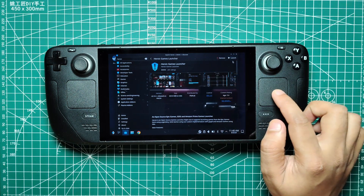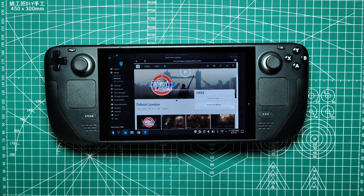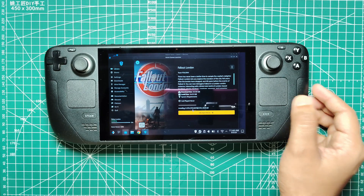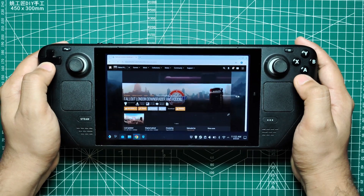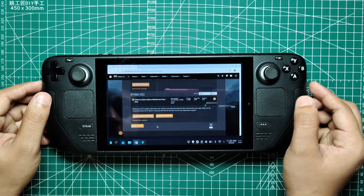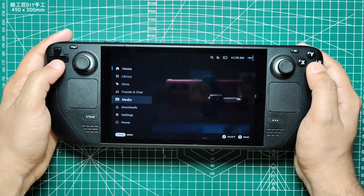Next, you will need the Heroic Launcher, which you can easily find in the Discover Store on your Steam Deck. This tool will allow you to download the mod from GOG. Additionally, ensure you have around 200 GB of free space available — this is a temporary requirement to accommodate the download and installation process. You'll also need the Fallout London Downgrader tool, available from Nexus Mods, which ensures the mod runs smoothly by downgrading Fallout 4 to a compatible version. Finally, you'll be working in desktop mode for the installation, though you can switch back to game mode once everything is set up.